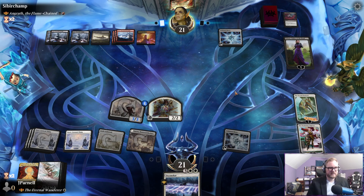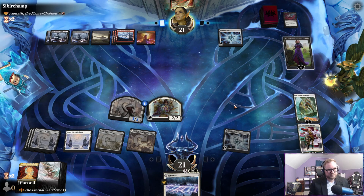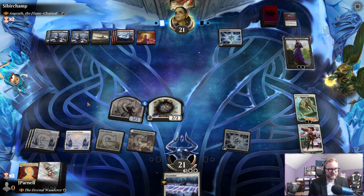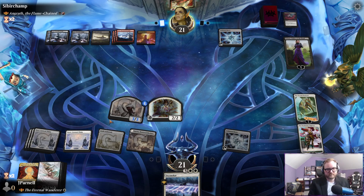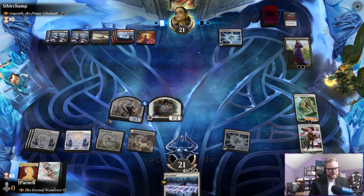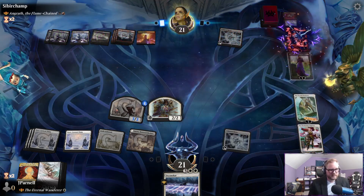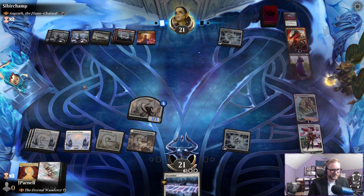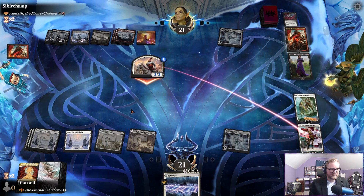It's just an inevitability. They could team up — kill it with Liliana and kill one of our planeswalkers, or they could kill the Wandering Emperor anyway. It all depends on what they want to do. Three damage or four damage — they should take the double strike one. Opting not to do that. I guess if they're killing the Wandering Emperor it doesn't really matter.